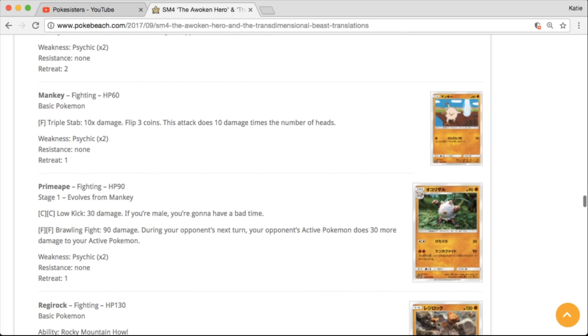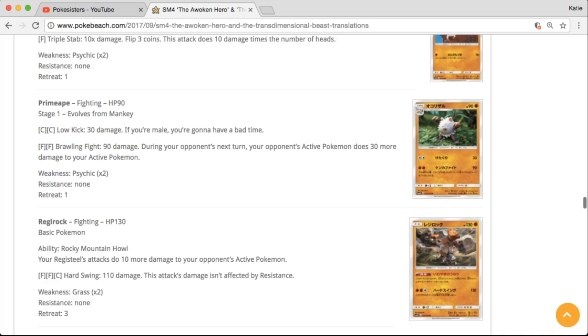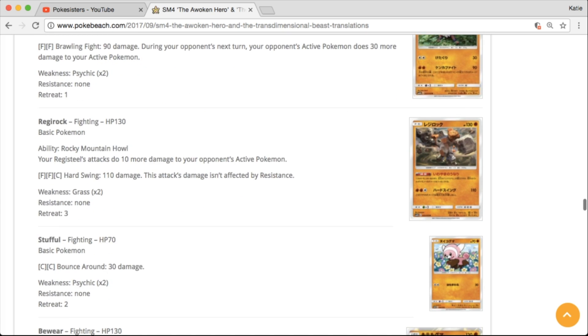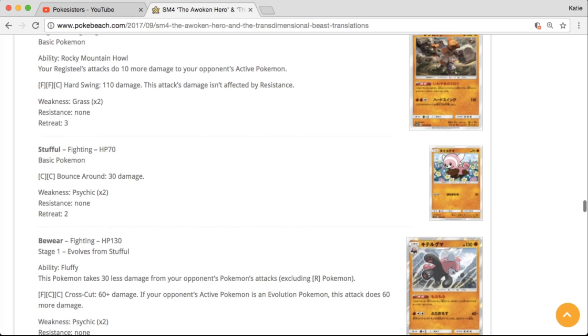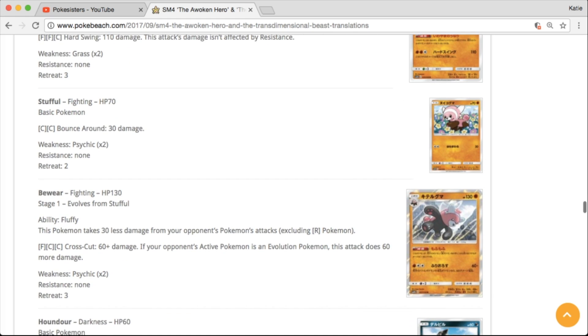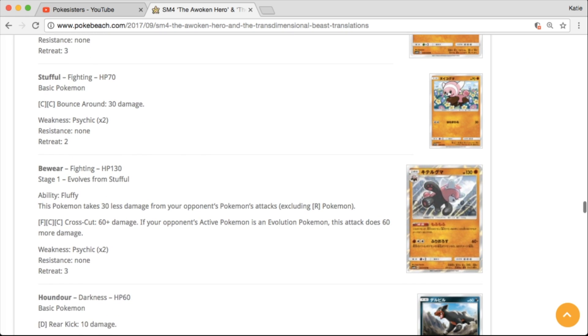We have more pigs — the Piloswine line here. There are tons of pigs in this set. We're definitely getting the Regis. And we have a Fighting type Bewear — very interesting. I'm not a huge fan of the artwork on that card, but it's nice to see Bewear as a Fighting type.